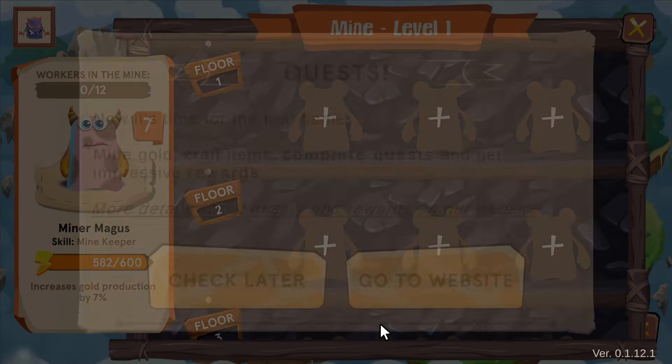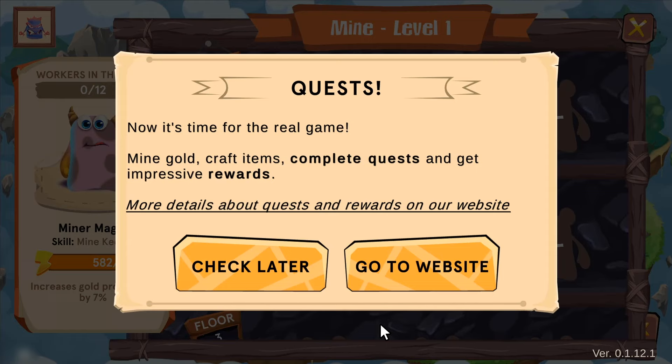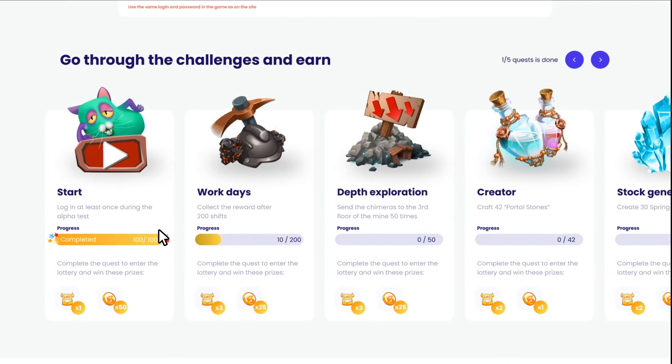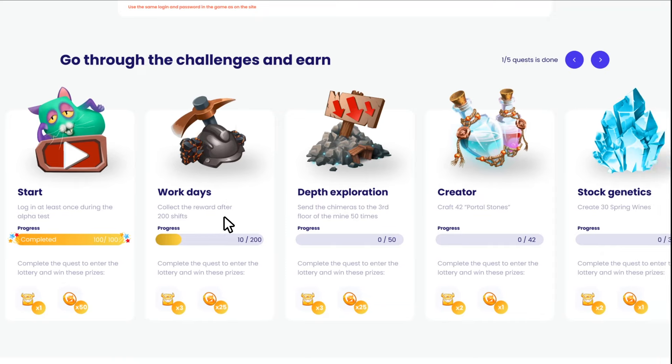We have a whole range of various quests for our players to enjoy and complete. Each quest rewards players with extra funds during the alpha. Click on the Go To Website button and let's take a closer look at the quests and rewards together. Welcome back to the in-game account. This section allows you to see the quests, your progress, and the instructions on how to complete them.